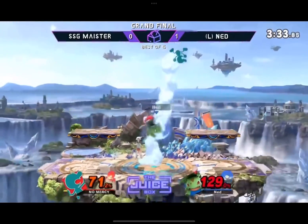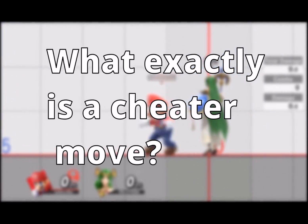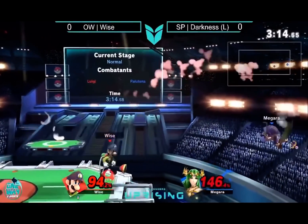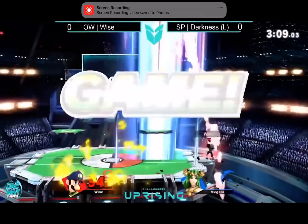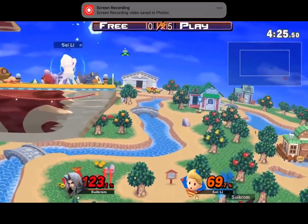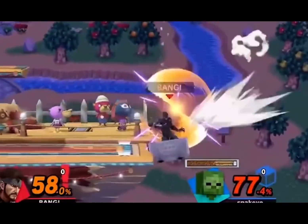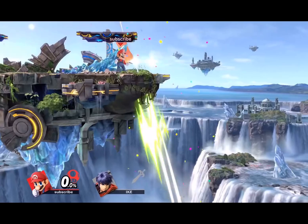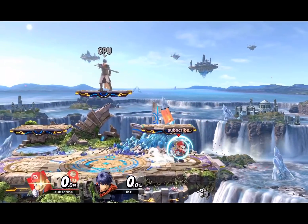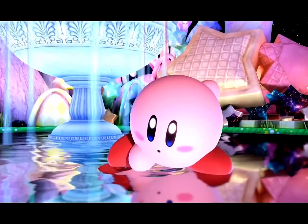In Smash, every character's kit has at least one move that straight-up cheats. What exactly is a cheater move? You might be thinking it's a character's best move, but you're wrong. A cheater move is one that when you see it being used to its potential, you think to yourself: why does Sakurai do this? Why does this exist? What the heck am I supposed to do against this? It's a move that maybe doesn't look like it should work the way it does, or a move that is unexpectedly busted, or one that's just straight-up isn't fair. Today we're going to go over every character's biggest cheater move, seeing exactly what makes them busted in their own way.